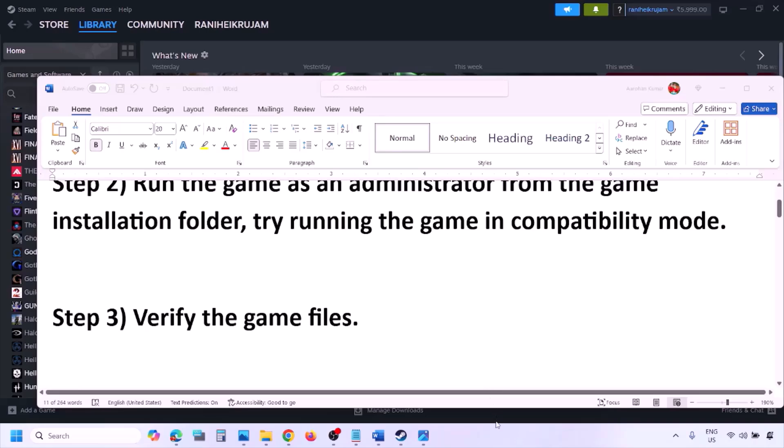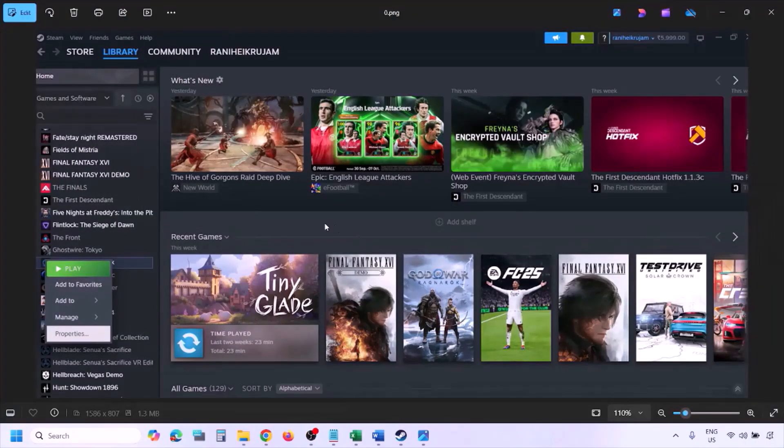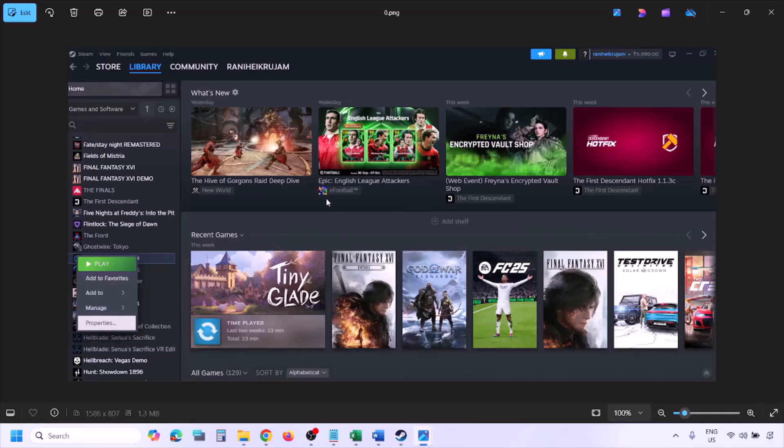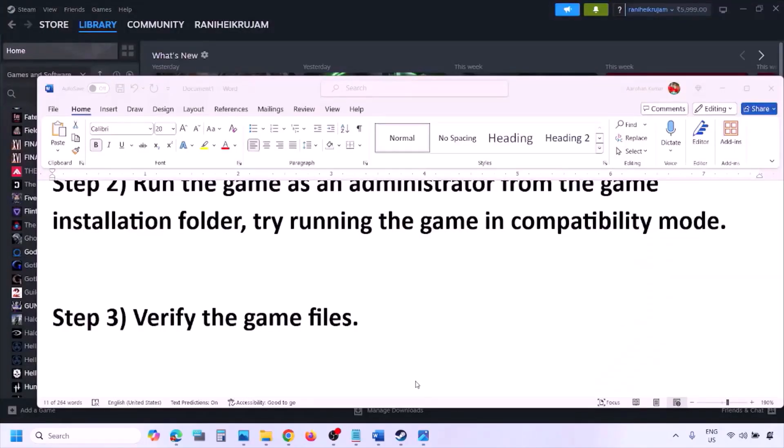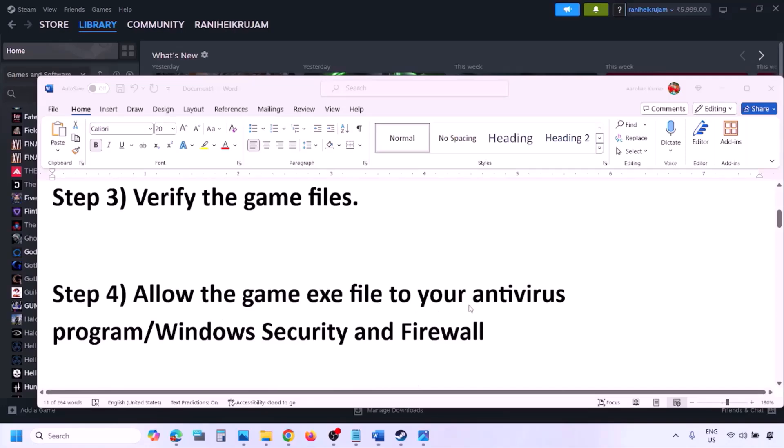The next step is to verify the game files. Go to Steam, click on Library, find the game in the list, right click, select Properties, go to the Installed Files tab, and click on Verify Integrity of Game Files. Once verification is 100% complete, launch the game and check.